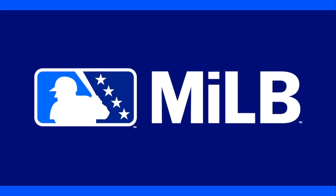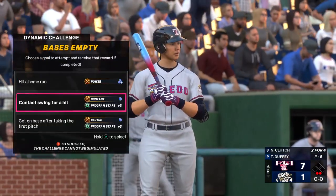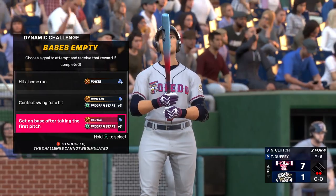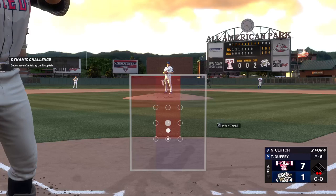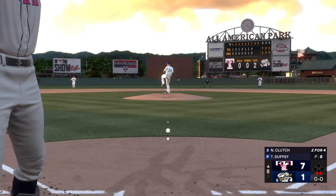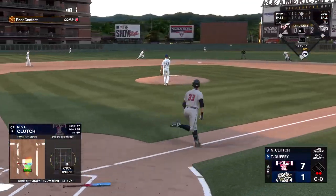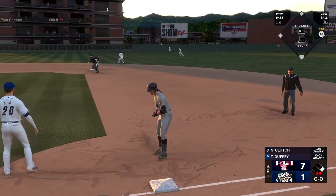Two away, nobody on, and here at the plate, Big Dog Ace. Duffy, 33 years old, was a fifth-round pick back in 2012. Up the middle — and it finds its way through for a hit. That keeps the inning going.